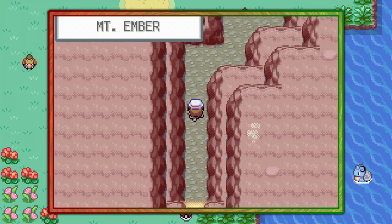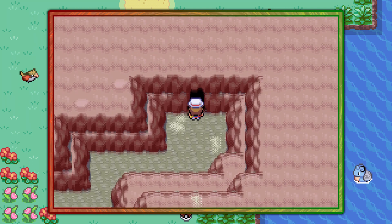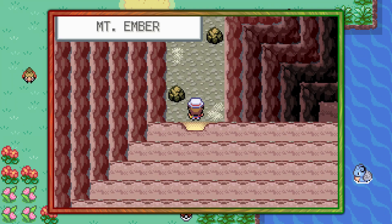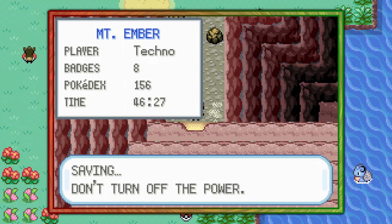This entrance is going to lead you to the interior of Mount Ember. The first room is a straightforward path, and the next room is also straightforward but it's where we need to be. First things first, go ahead and save your game — and I mean that, go ahead and save the game right now.